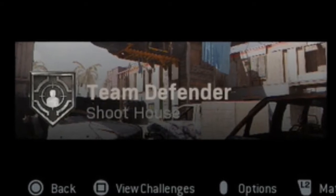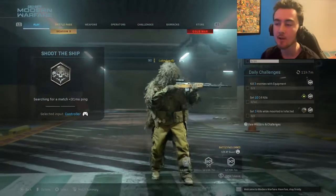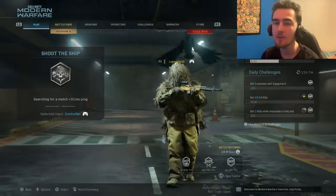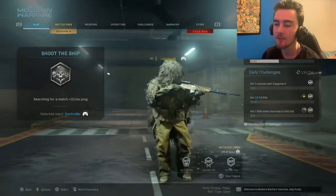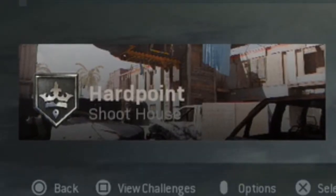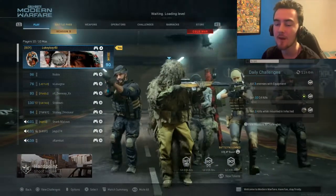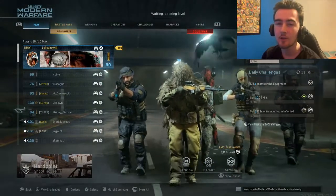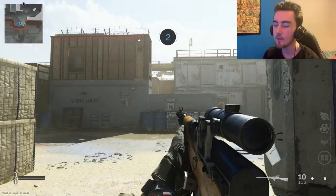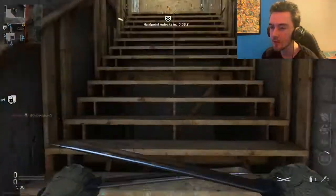It seems like I got Shoot House, but it's Team Defender, so no. Because in Team Defender everyone just camps — especially on Shoot House, they all go up to the office and just camp, and you can't even get in there and get any kills. They really aren't giving me good game modes. Hardpoint? I guess I could deal with Hardpoint because you'll have a lot of people in the same area, but on Shoot House, a lot of people will be jumping from places you don't even know exist. I really can't wait to make a video on this gun — I really did underestimate it, it's so much better than I thought.